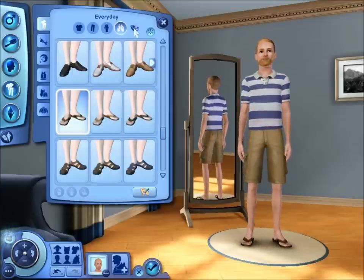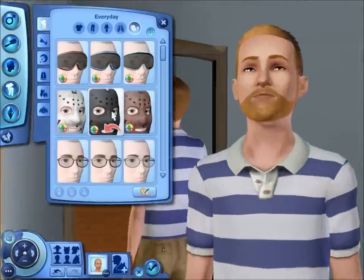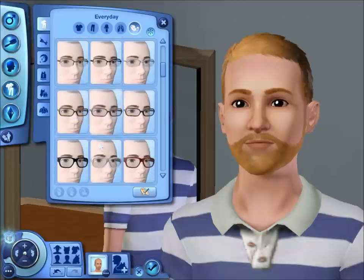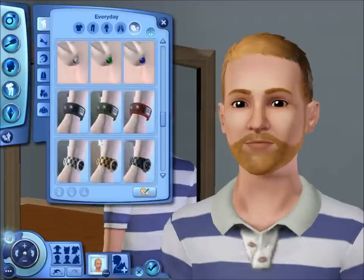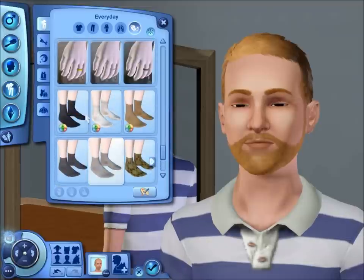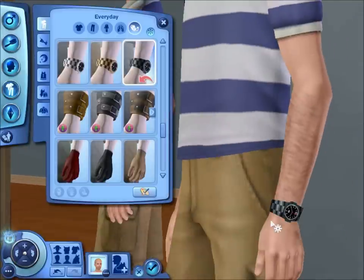I don't think we'll need any accessories, really. Oh, but they did add this for Halloween — the Jason mask. Snow goggles for snowboarding, pretty cool. They did add gloves and new socks, although I'm not really aware of the difference. Just give him a nice little watch.